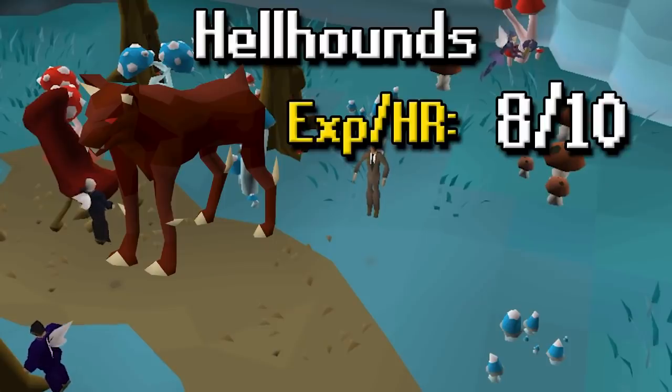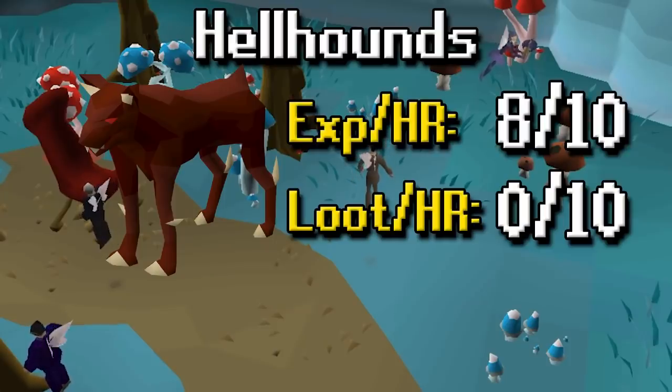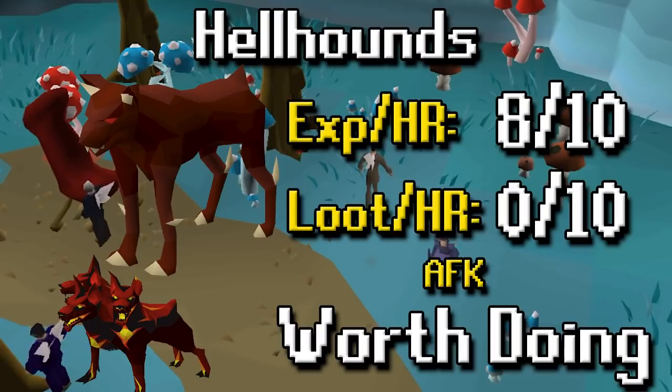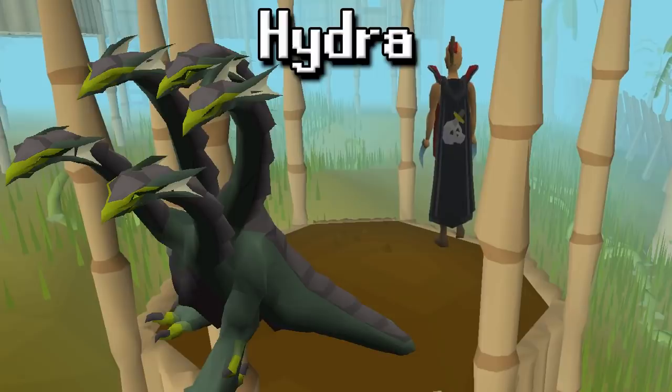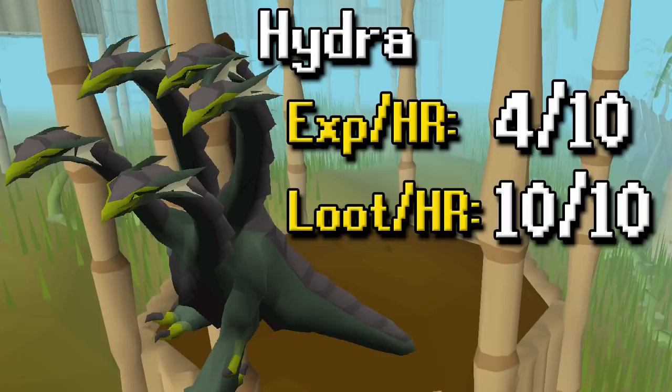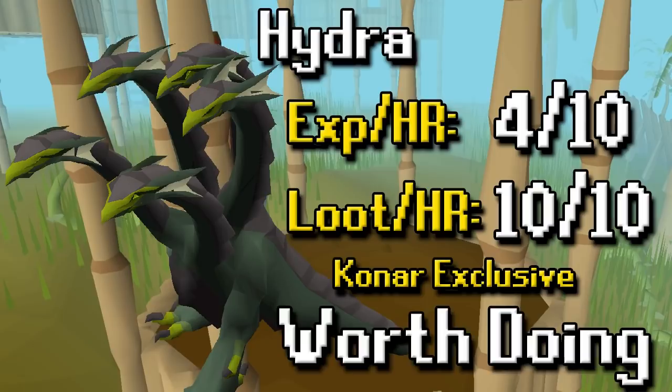Hellhounds are also an 8 out of 10 on XP per hour, much the same as Greater Demons. Loot per hour is a 0 out of 10 — you will get nothing other than hard clues, and even those are painful. You can AFK though, and you also have the opportunity to do Cerberus which I love a ton — I'd recommend that. Overall the task as a whole is worth doing. For Hydra, I'm assuming the Alchemical Hydra boss — the lower level hydra are not worth doing in any sense. The boss has pretty good XP per hour and the loot per hour is out of this world. It is a Konar exclusive though, but it is worth doing without a doubt.